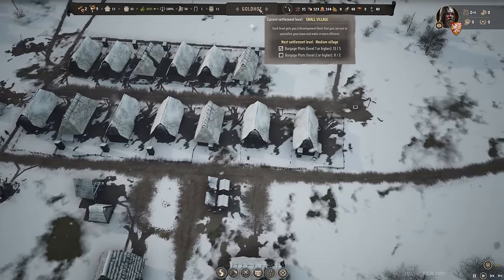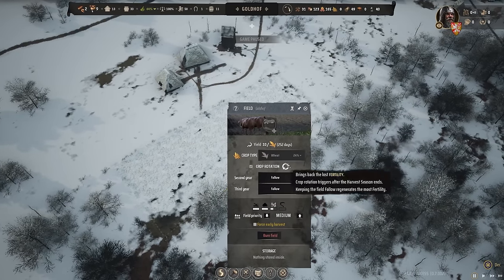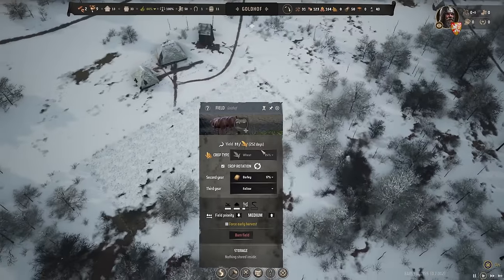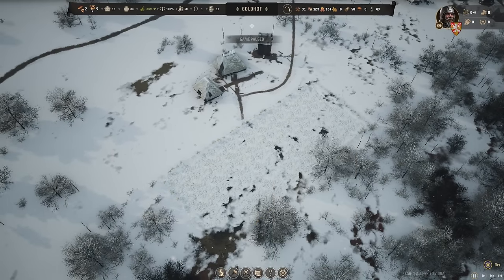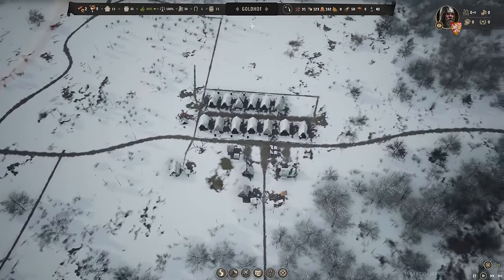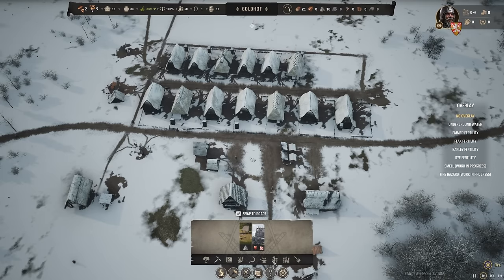We have to level up our town with level two burgage plots, which means I need to get a tavern going. So instead of planting wheat here, let's do a barley run on our second year of this field. But this was set up for wheat and I need barley. I might have to set up another farm just to get the tavern rocking. We'll set second year to barley. In order to progress we need to get these burgage plots to level two — maybe a church will help.